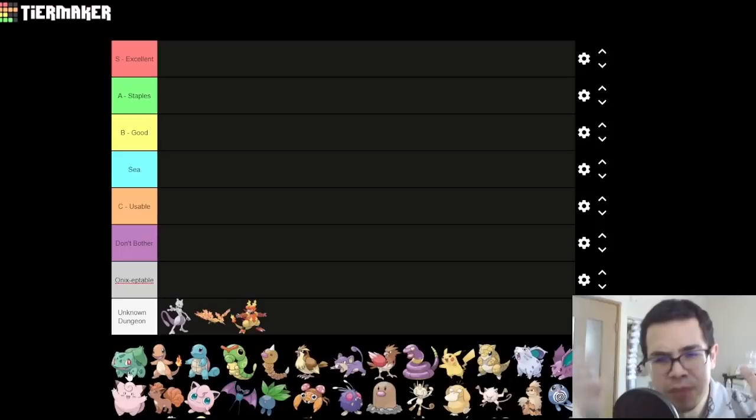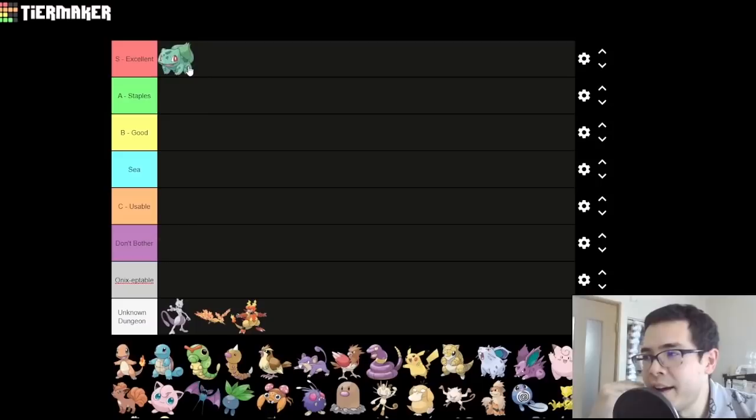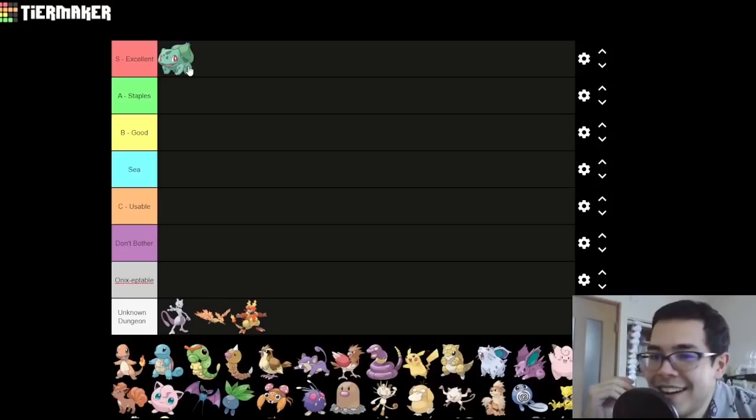I have every Pokemon listed here in dex order, with only their first forms shown to keep the list compact — but when I say Bulbasaur, I mean Bulbasaur, Ivysaur, Venusaur. So, Bulbasaur! Grass isn't the best starter type, but Bulbasaur is probably the best grass starter of all time — I'm going to put it in S. Unfortunately, it got a huge nerf from Generation 3: Bulbasaur in Gen 1 really relied on auto-crit Razor Leaf, which was overpowered. Now I'd say it's actually the worst starter from Gym 3 onwards, but it's the best starter for the hardest part of the game, and I think that warrants S tier.